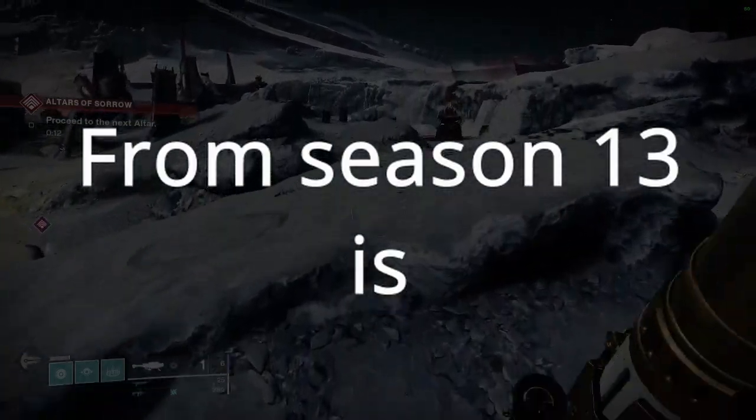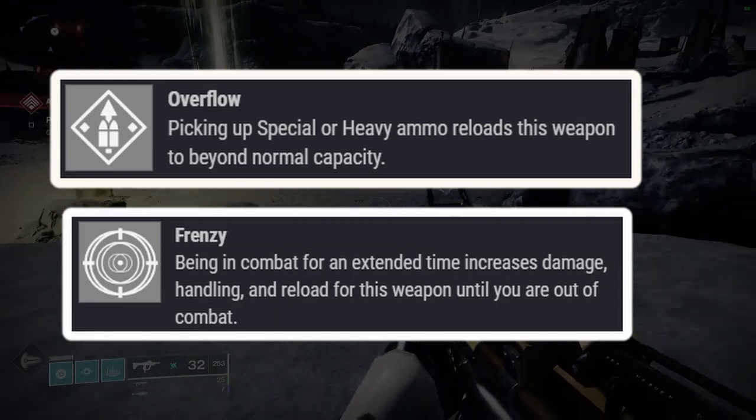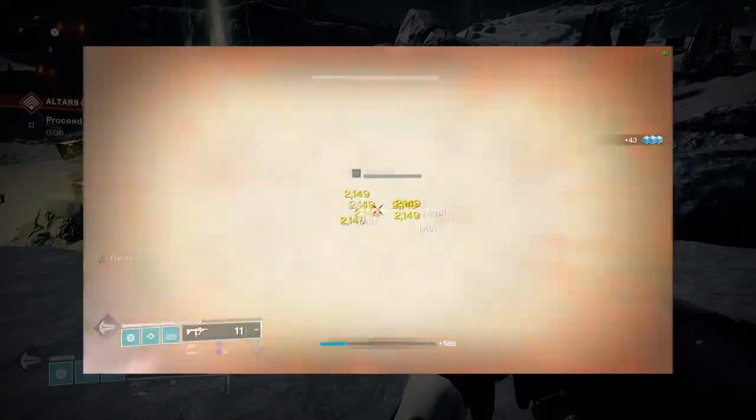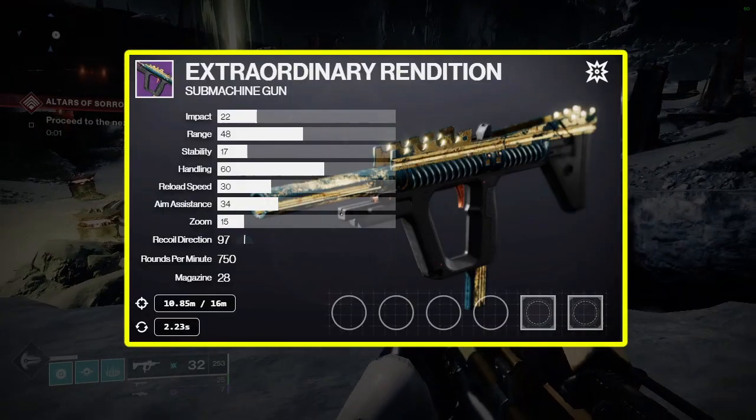Another weapon from Season 13 is Extraordinary Rendition. This SMG can roll with Overflow and Frenzy. It absolutely shreds trash mobs in any PvE content. If we ever get Anti-Champion Mods for SMGs in the future,